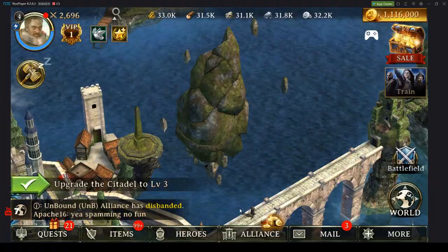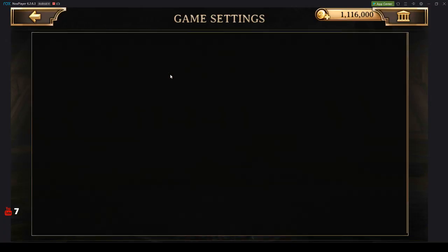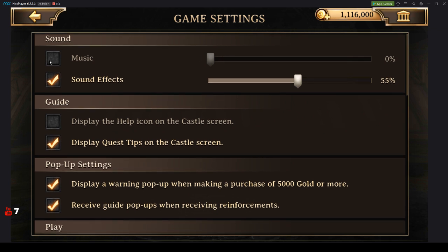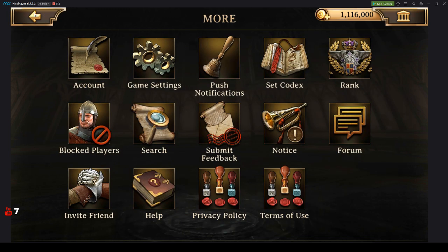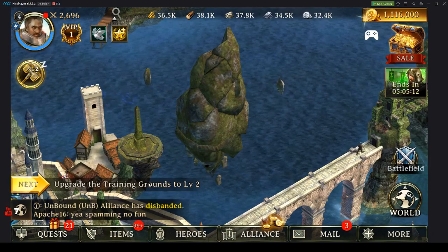We get our own dragon. I haven't used the dragon at all when I was playing, but it definitely has some combat benefits to it. So we'll go ahead and get that going — upgrade it and just get some free rewards. Why not?